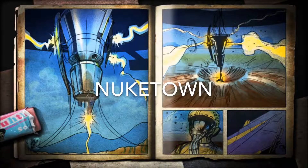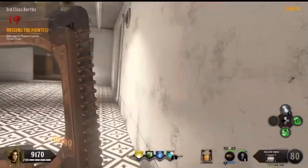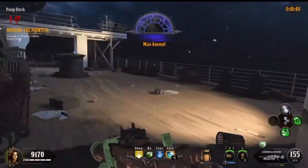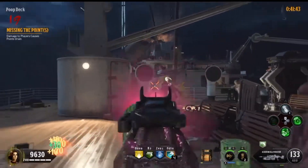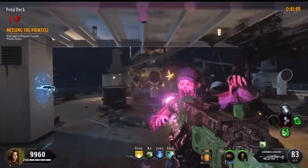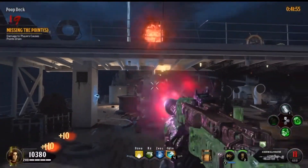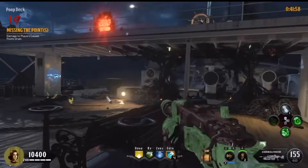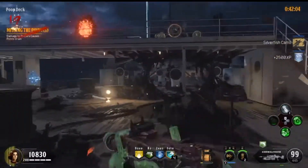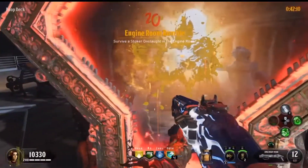Coming in at 22 is Nuketown, a fun little bonus map from Black Ops 2 — a reimagining of the multiplayer map in zombies form. The perk system was really interesting, with perks flying down from the sky after every 100 zombie kills, including Pack-a-Punch. That added variety, though it could be difficult because the last perk you received was sometimes Juggernog, making the map very hard. Replayable and a lot of fun, but overall nothing more than that — coming in at number 22.